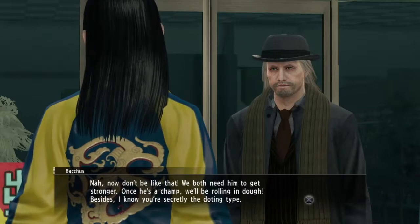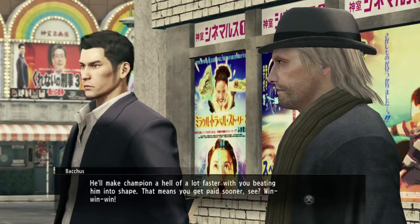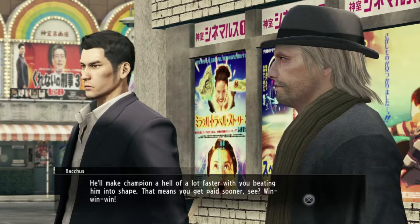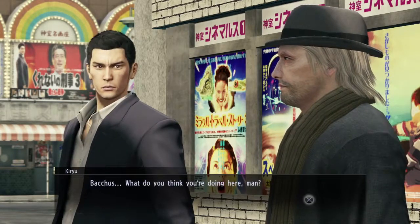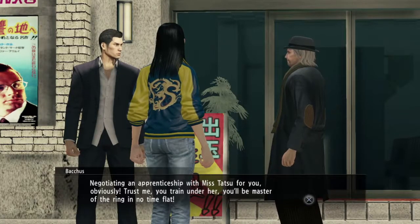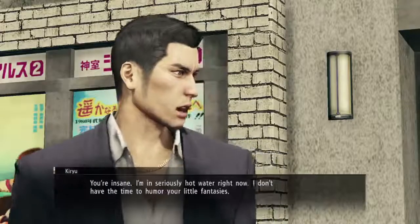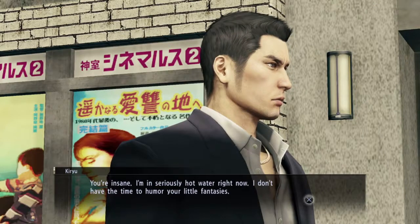Don't be like that — we both need him to get stronger. Once he's a champion, we'll be rolling in dough. Besides, I know you're secretly the doting type. He'll make champion a hell of a lot faster with you beating him into shape. It means you get paid sooner — win, win, win. Bacchus, what do you think you're doing? Negotiating an apprenticeship with Miss Tatsu for you, obviously. Trust me, train under her. You'll be master of the ring in no time flat. The guide said she's gonna offer that, and you have the option to get like two free lessons from her.